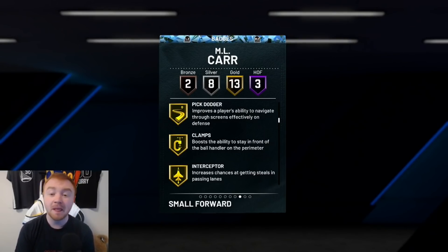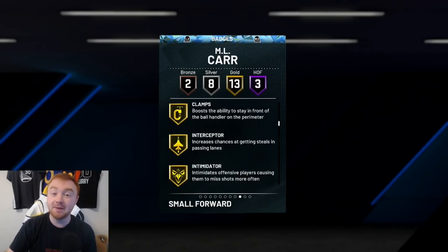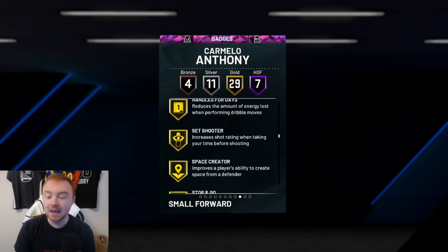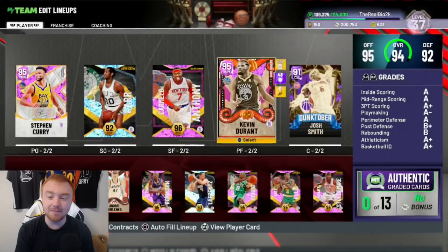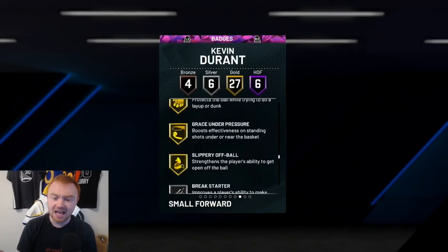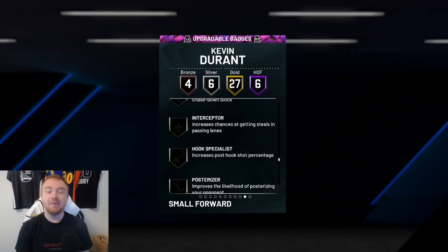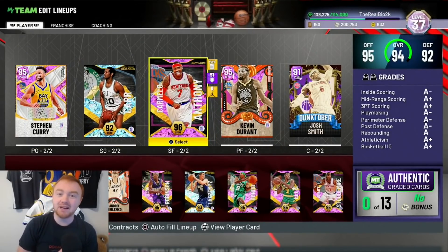Pick Dodger is really helpful especially if people are running plays against you — your guys will be able to get through them. More importantly, the guy you put on their primary scorer is going to need Pick Dodger 100 percent; they need to be able to get through the screen spam that most people do. Clamps makes sure they stay in front. Having Interceptor on your wing players is going to be huge — they're going to be able to play passing lanes and jump them, and it's really going to make a world of difference.